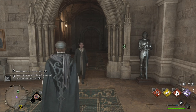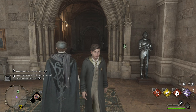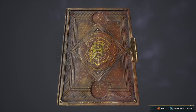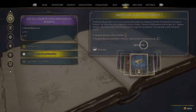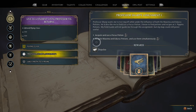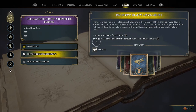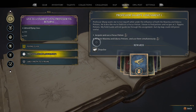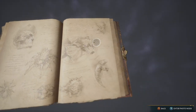All right everybody, we are back with another part. We are just outside the potions room, because I feel like that's where it's going to take us. The current quest we're working on before we go to flying class is Professor Sharp wants me to test myself while under the influence of both Maxima and Endurus potions. He'd also like me to field test a Focus potion. I already went to J. Pippin's Potions. I got all the potions, so I'm going to go and use them.